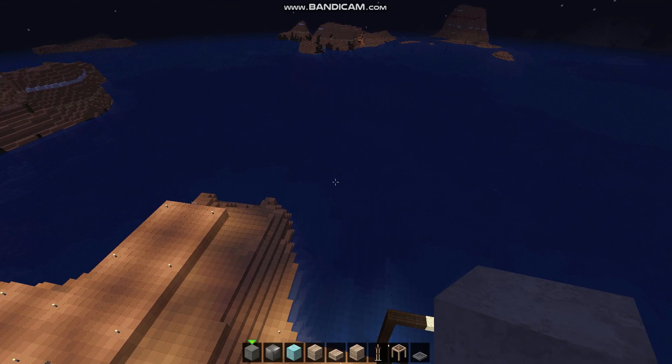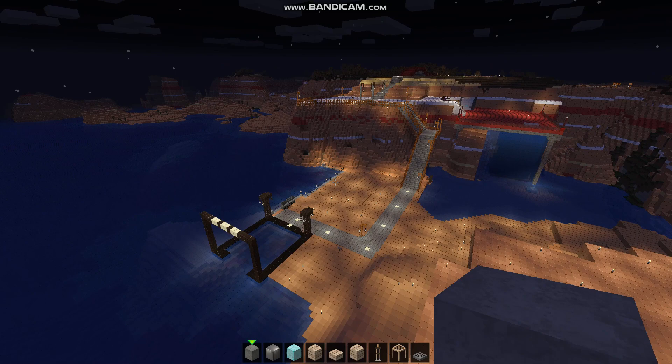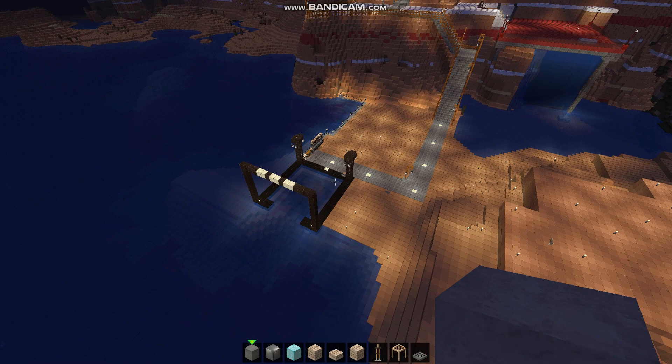So just a quick world tour. I know we're going to be doing a lot in the next few days and I just want to make sure I show progress. This is what we've decided to make our little harbor dock area — I made a little place for the boats to dock down here. Right now we are playing in creative mode.